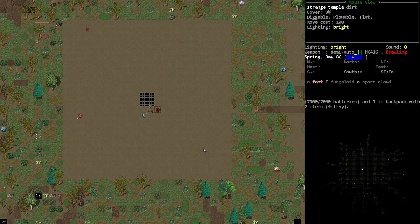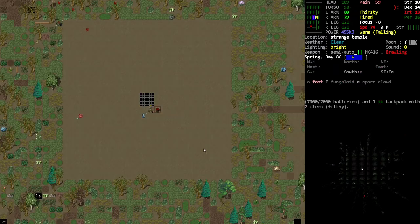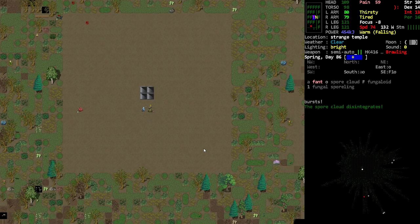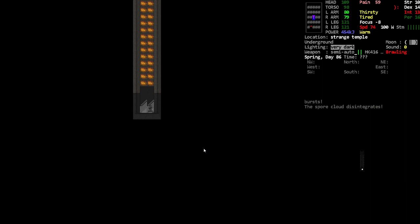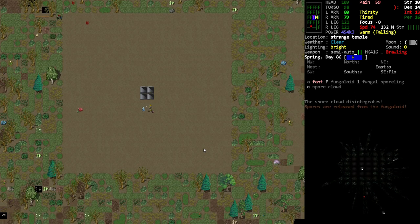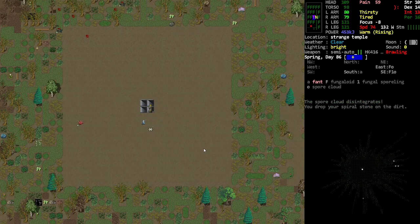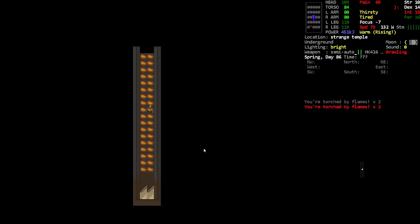Hey, orange one here, and we are at a strange temple. It's pretty close to that bunker we went to in the last episode. I have one of the eyes, so that should let me go down here. Now the fun begins. I've got night vision so I should be able to see things. I brought rope and planned to do some other stuff, but it doesn't look like that's gonna happen.